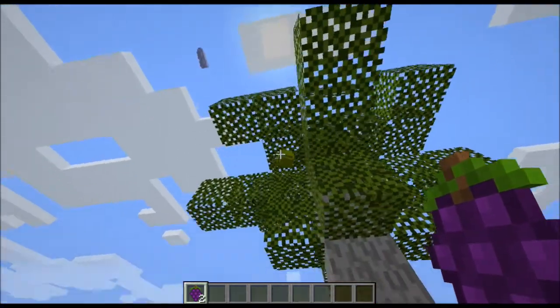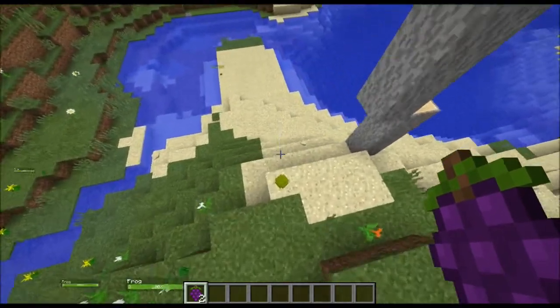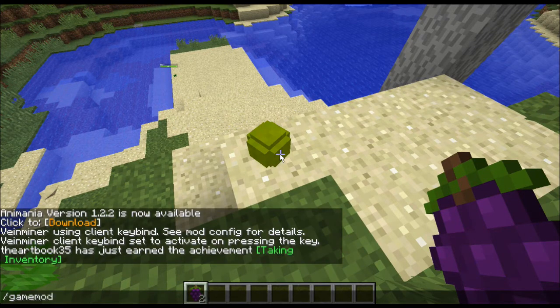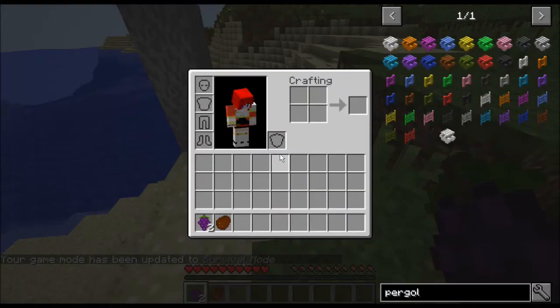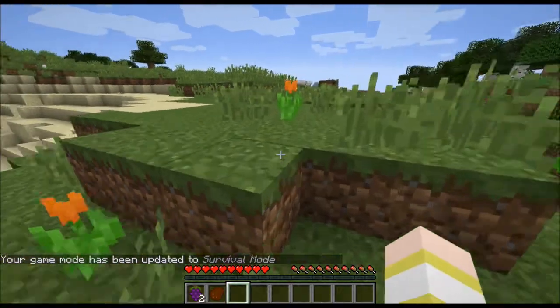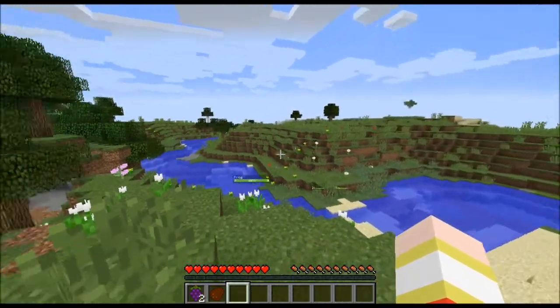There is a coconut there — it does fall. When you're in survival mode, if you left-click on it you'll turn it into a coconut. I can't eat it now because my hunger bar is full, but you actually are able to just eat the coconut as it is. I can see another one out there in the distance.